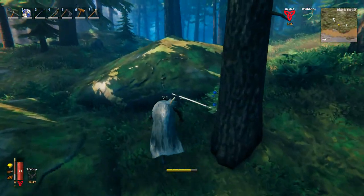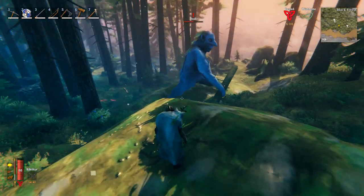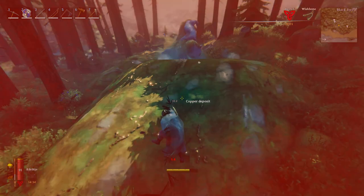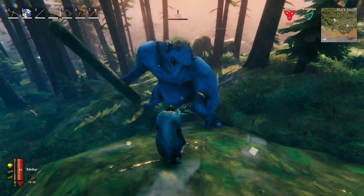We actually have a troll right here, and we also have a copper deposit. If we lure the troll to this exact location, he will try to hit us. But at the same time, you can dash away, and the troll will try to break the rocks. So if you do this for a while, you will be able to break the entire copper node, and that means you don't have to mine it yourself.